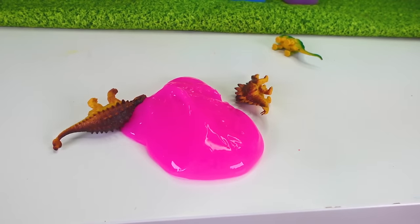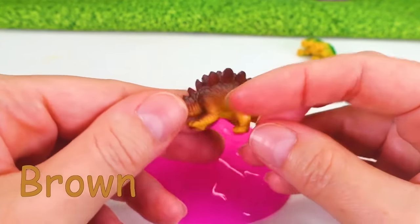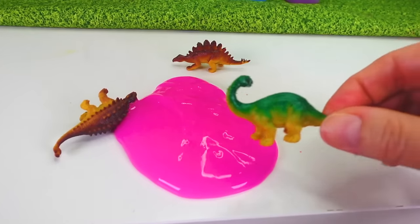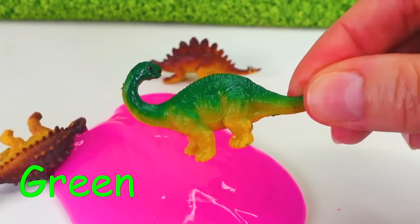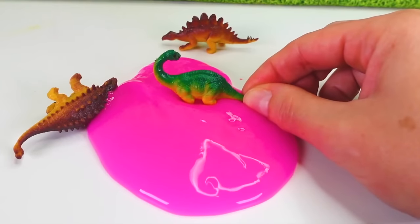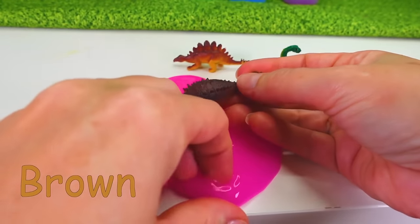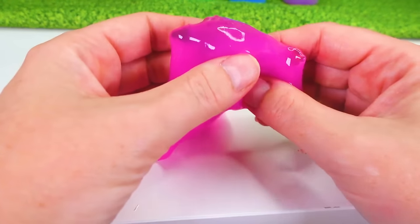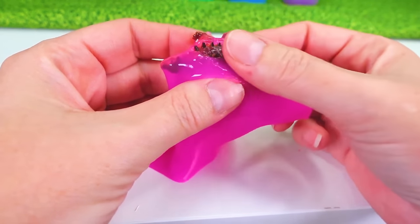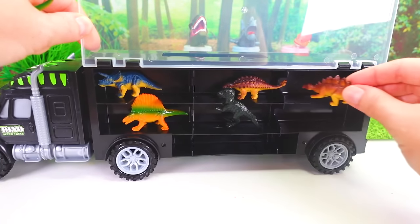We found more dinosaurs! This time we found a brown dinosaur — and it is jumping in the slime! We also found a green dinosaur and it's jumping in the slime! And our last dinosaur is brown — we're going to cover it up with the slime and see if we can see all of its spikes through the slime. Yes we can! They poke right through! Let's put these dinosaurs in the truck — we don't want them to get loose again!